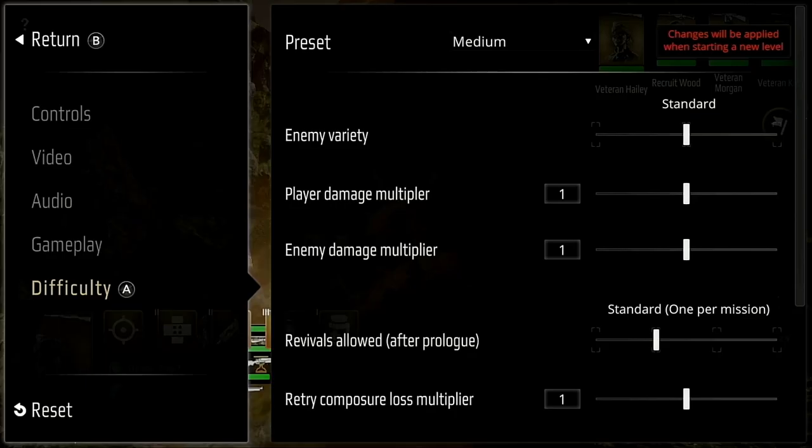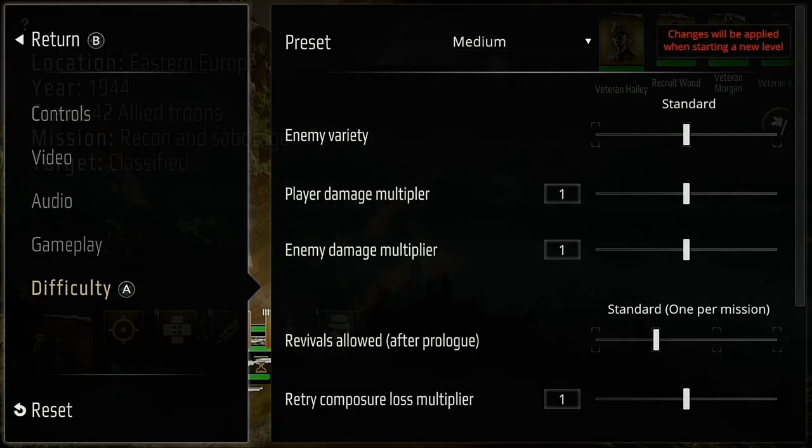It's worth a mention that if you're finding things too tough, difficulty can also be changed at any point in-game, but if you're in a mission you'll have to restart it for the changes to take effect.